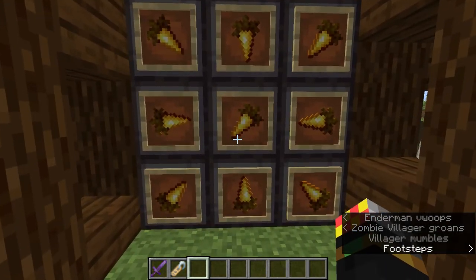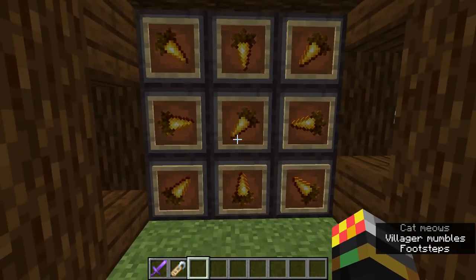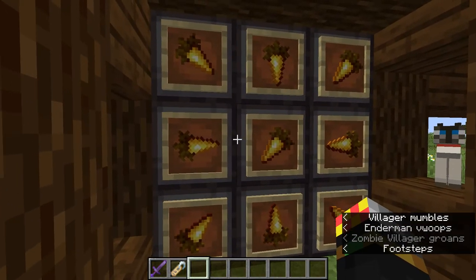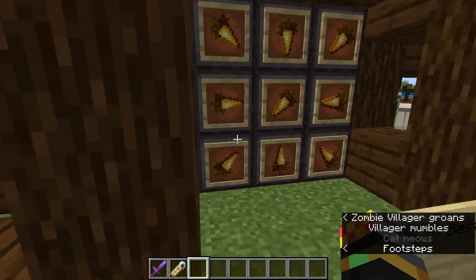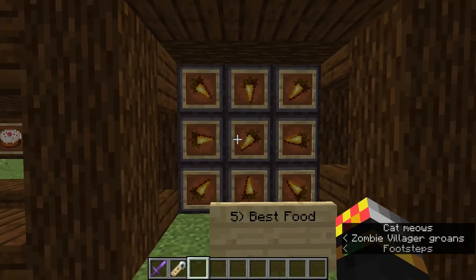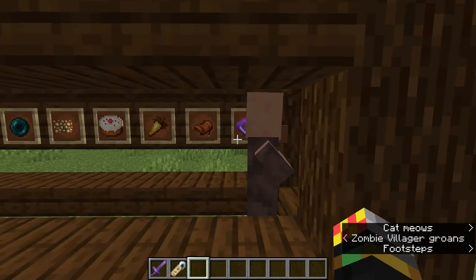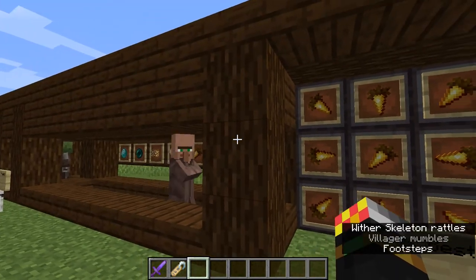The second reason is they're far easier to get once you've had a good villager trading system in place. One golden carrot costs four emeralds, and you can get emeralds quite easily by trading in huge amounts of stuff. Otherwise, with steak you'd have to have a huge cow farm, kill cows, breed them again, furnace it up, etc. — that's a bother. Or you could just buy golden carrots, and they have better saturation anyway. Up to you. I know what I do in all my survival playthroughs.